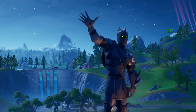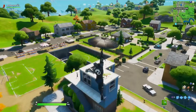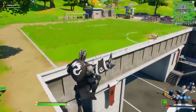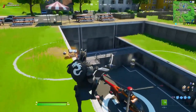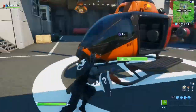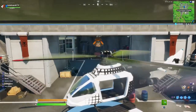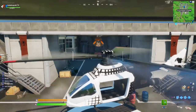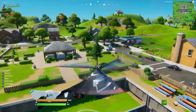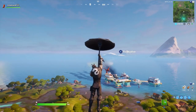Hello, welcome to the channel BattleDragonRC. The first updated location is Pleasant Park. Remember where the soccer field was? Well, it's now open and there's a helipad and a helicopter — one of the brand new additions to the game. It doesn't have any weapons but it carries five people: a pilot and two on each side.